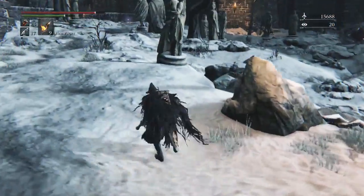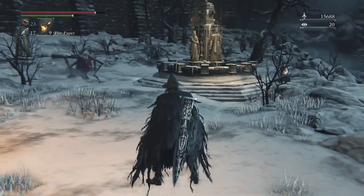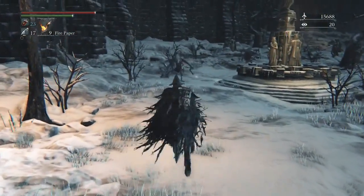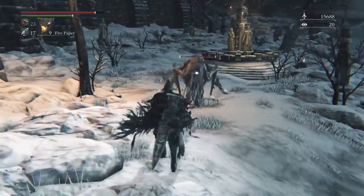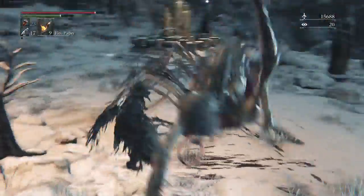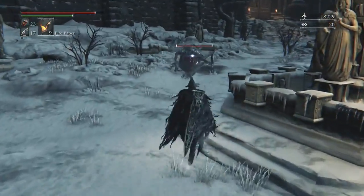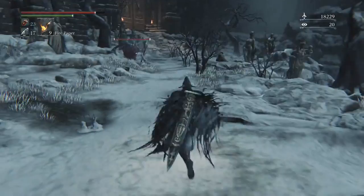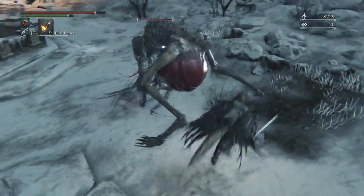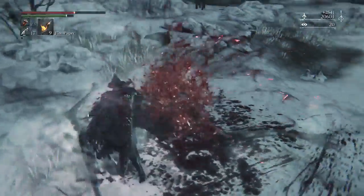You see those weird blood-sack pale things — you want to fight them one at a time. If you're a Dark Souls player, there's something called poise in those games, and these things out-poise you if you attack from the front. Always try to get off to the side and hit them from behind, but not directly behind because they can do a backwards buck kick. Try to single them out — they can do a pouncing jump attack too.